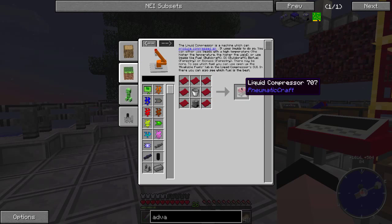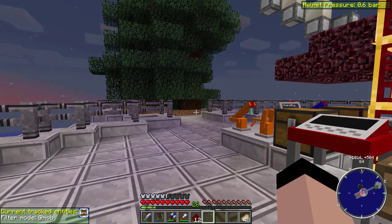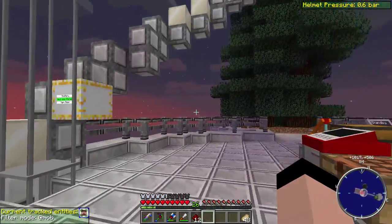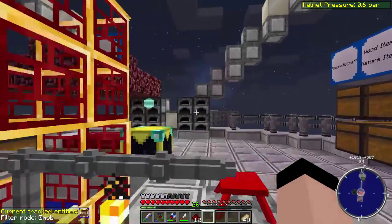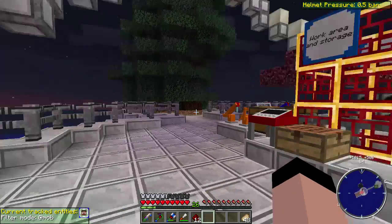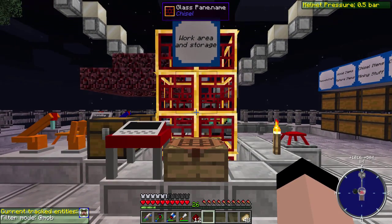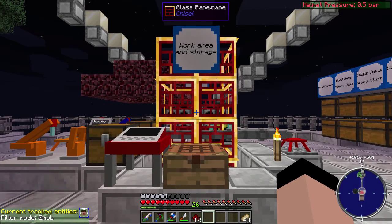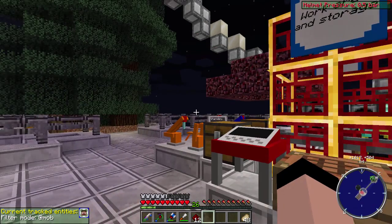Looking at the liquid compressor in the wiki - you have to look at the thing to find out what kind of liquids it can take. A lot of liquids actually come from Tinker's Construct - all the molten metals. You can take liquid plastic and make power from that, but not at a very good rate. A lot of the molten metals and other stuff from Tinker's Construct makes power in a pretty good clip. The only problem was finding something I could get at a consistent rate.